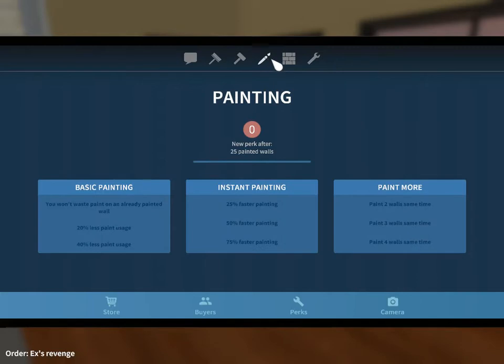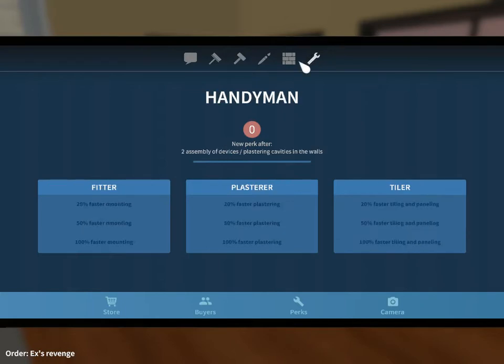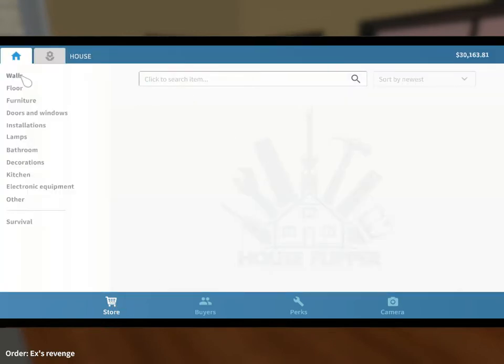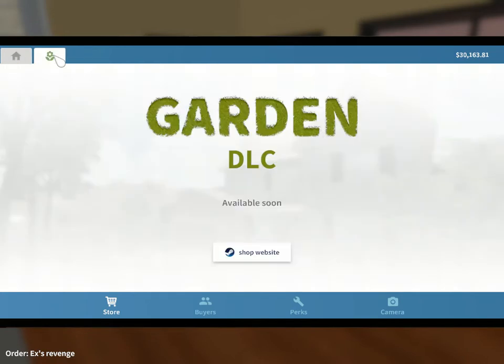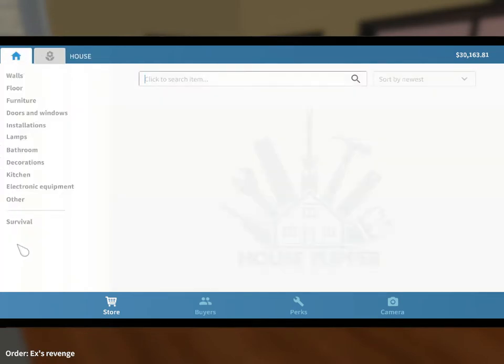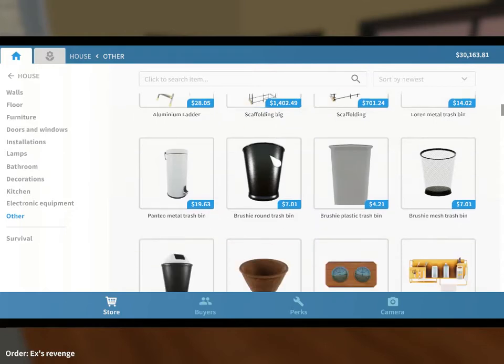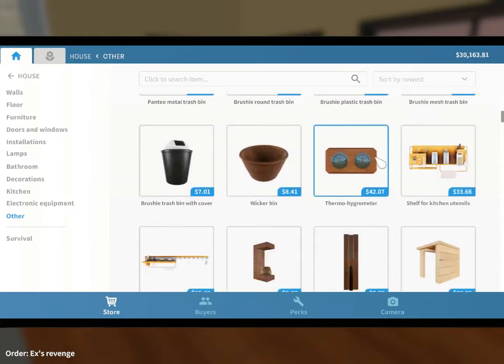Ooh, demolition! And painting. Typical bloke - ooh, demolition! Let's go to the store. What can I buy? Ooh, hello - walls, lamps. Garden DLC coming soon. Survival, other. Oh hello, they look like real photos. Alright, so when we start doing places I might just buy this woman a bin.